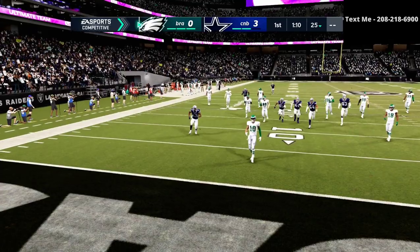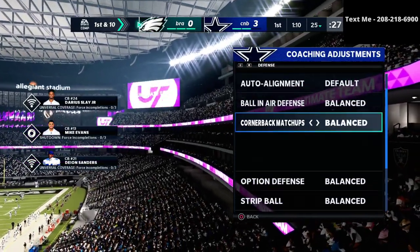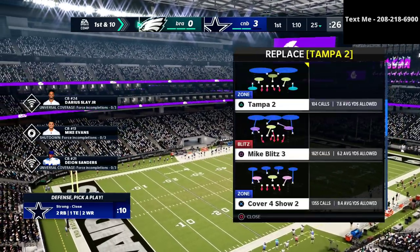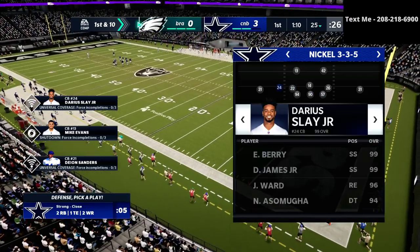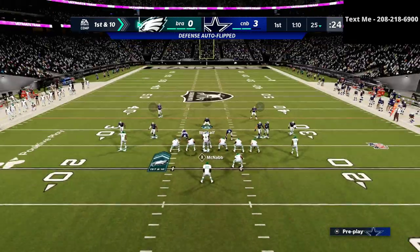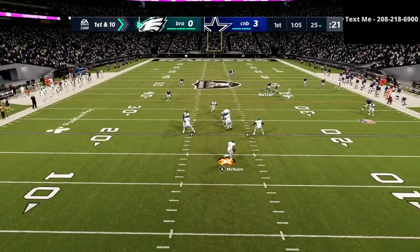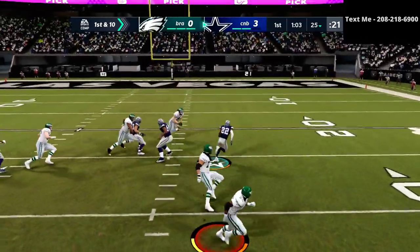Almost got the recovery, but he let that go into the crowd. These are my coaching adjustments — I put it on play ball and then conservative. One of the things I will say about Mutt is that it's just more consistent, especially on the defensive side of the ball. Defensively it is so much more consistent. And there's another interception — he's trying to throw stuff on the run without the right abilities.